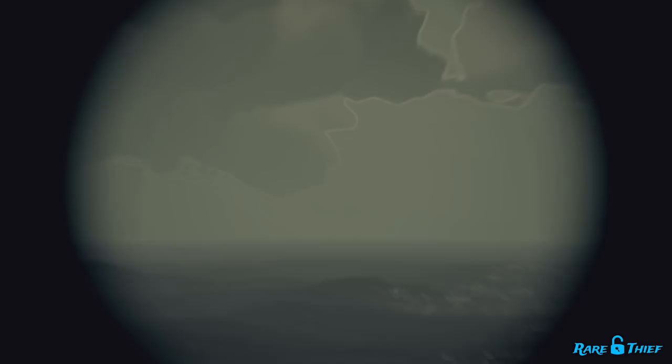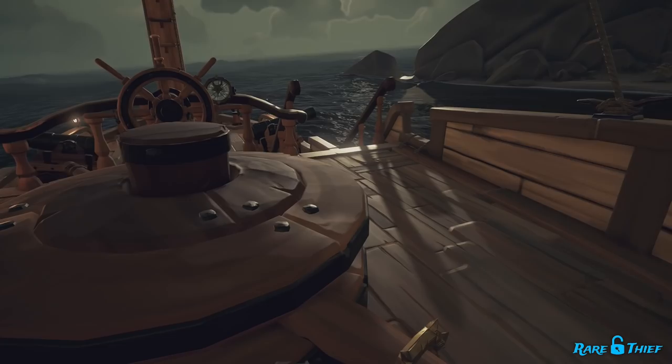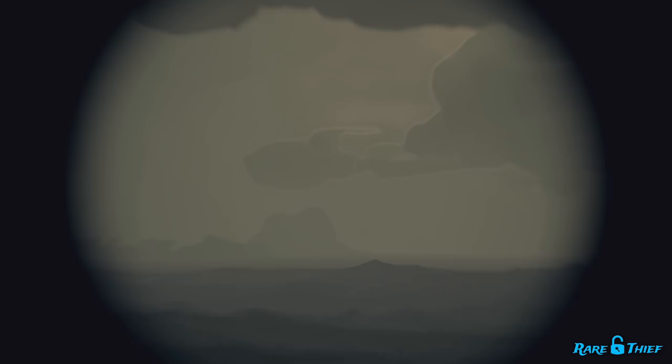If you start the voyage at an outpost, you could get really lucky and already be at the origin island. Once in position at the origin island, face your ship in the direction that the trade route travels towards the destination island. From the origin island, you will be following the ship's plotted course towards its destination while keeping an eye on the horizon for clues about the lost ship's travels. It is possible to discover the shipwreck without finding any of the clues, though you will miss out on tons of Merchant Alliance treasure and a chance at finding the captain's key. The final clue will also help you triangulate the location of the lost shipwreck.